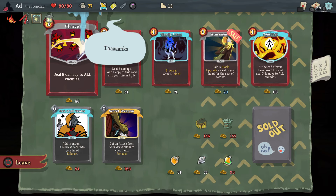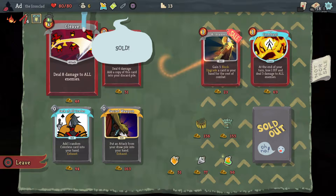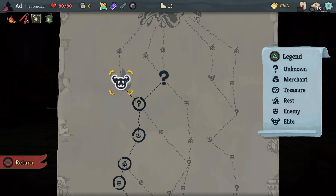Let's take the Lantern so that if the bomb comes out first turn we can definitely play it. Then what do I want? I might take another Ghostly Armor. Right, now I think this is going to be the time that we fight the elite. We've either got the Lagavulin or the Gremlin — if we've got the Gremlin we're in a little bit of trouble. If we've got the Lagavulin, we're not.